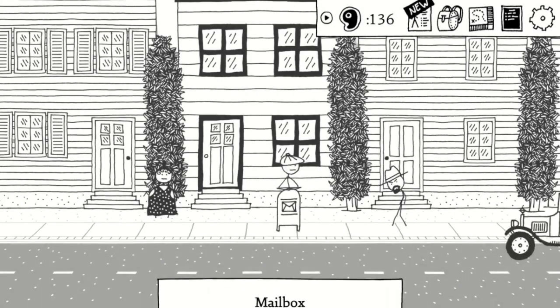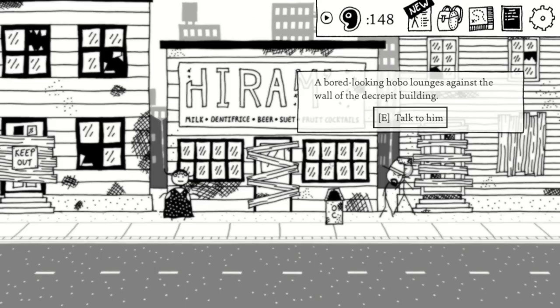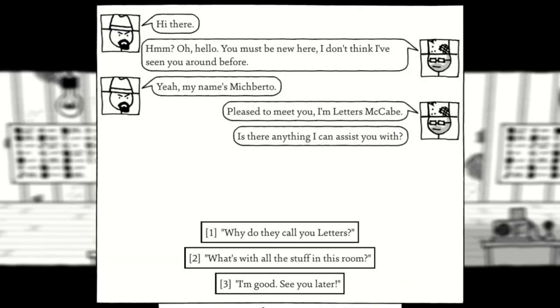Once we discover Marvin's mailbox, we want to take his quest and head to Hiram's where we can pay another 10 meat to another hobo. That should be all the hobos in the first chapter, so make sure to talk to them and learn their secret code.